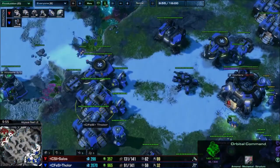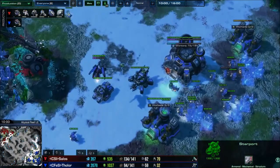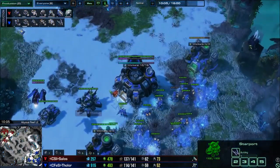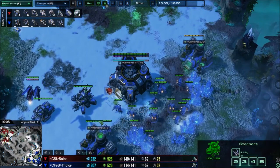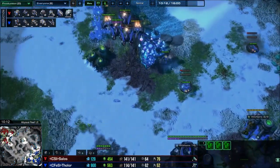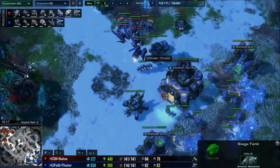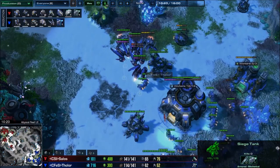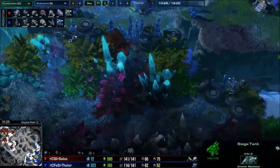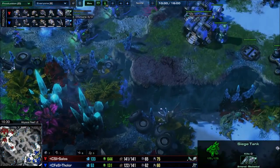The units you want to produce are Tanks, Hellions, Vikings, and Ravens. I macroed pretty badly in this game — I had 2000 minerals while not producing anything. Now I'm putting down my turret ring, which is really important because if he drops 3 or 4 Medivacs around here and in your main you can't do anything. As I can see now, he has plenty of space here to drop.